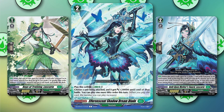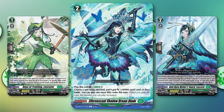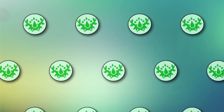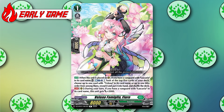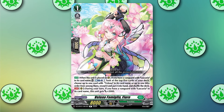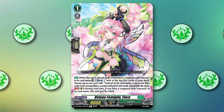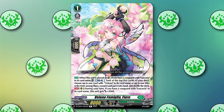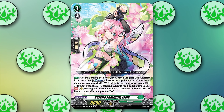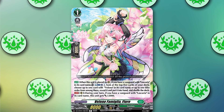During the early game, the deck doesn't have that many tools. Only Fiore is at full power to help dig for missing pieces and can be a 10k beater to hit Grade 2 Vanguards. The deck tries to maintain a low damage count so it can have full control of game pace later on from the sheer defensive power it will have. So typically the early game is mostly about setting up for later and making sure we don't fall too far behind.